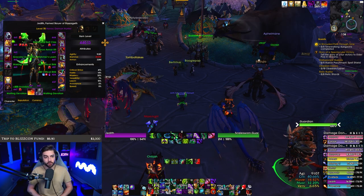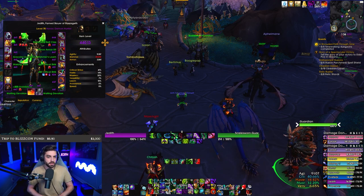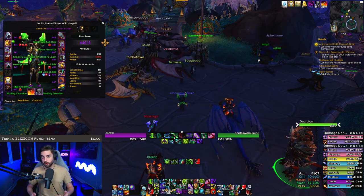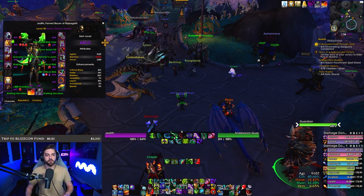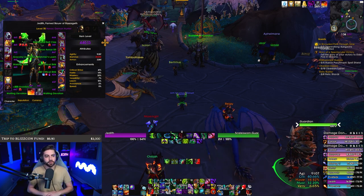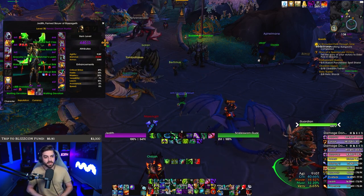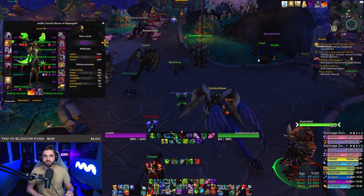They decided to buff the stones by a substantial amount. A lot of them were buffed through the roof, and it ended up in some pretty broken and insane combinations. Some of those combinations were nerfed and honed in, and some were not. We ended up at a point where the ring was just so strong that it was giving huge power increases to teams that were currently progging on Razageth, and it helped a lot of them actually make the cut for Hall of Fame and Cutting Edge — which is cool, but at the same time kind of strange. One item making such a difference is pretty wild.